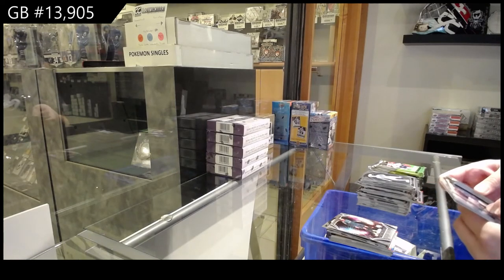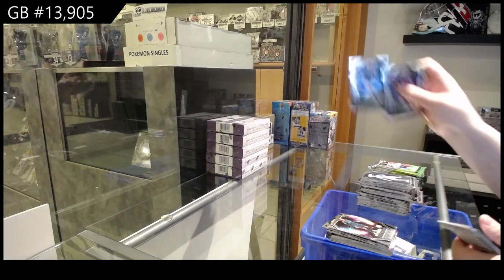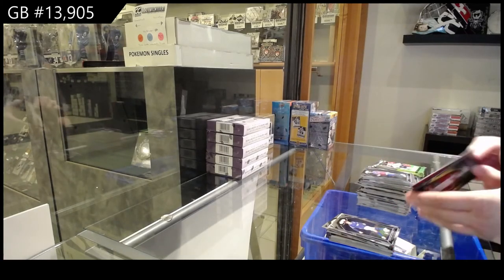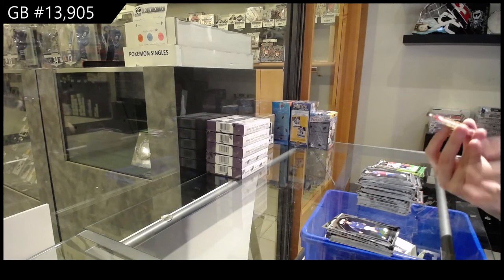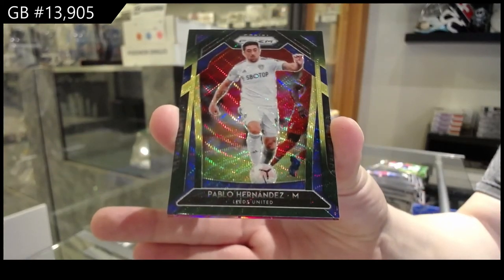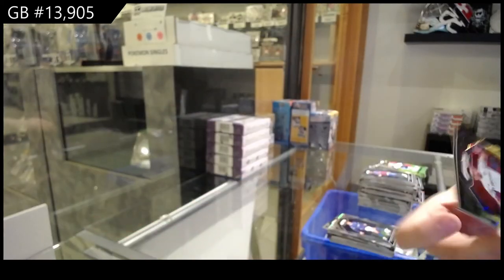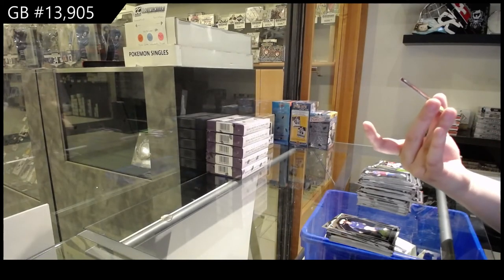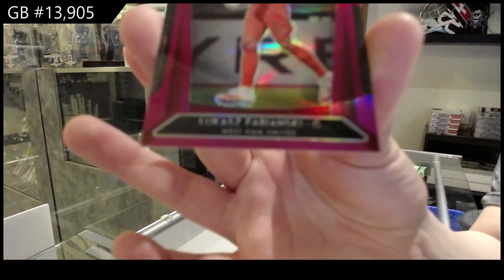Rookie of Alexis Mac Allister for Brighton and Hove Albion. We've got a green of Pablo Fernandes for Leeds United — I feel like I've heard of him. And number 299, pink, of Lukasz Fabianski for West Ham United.